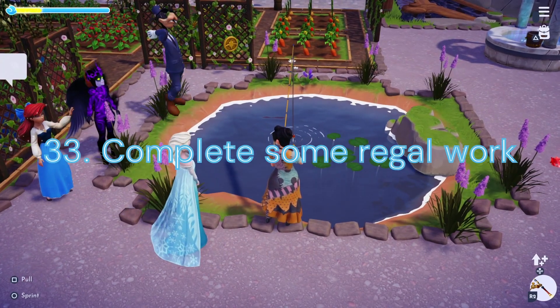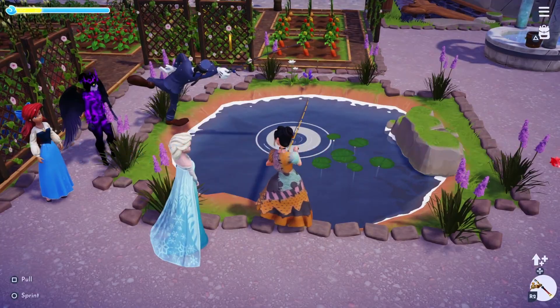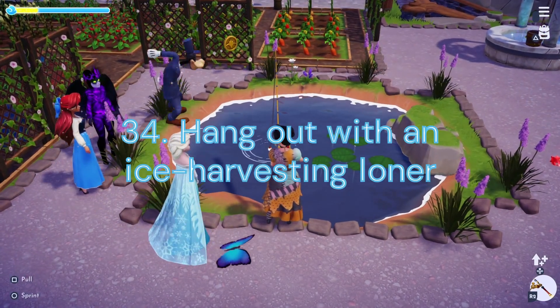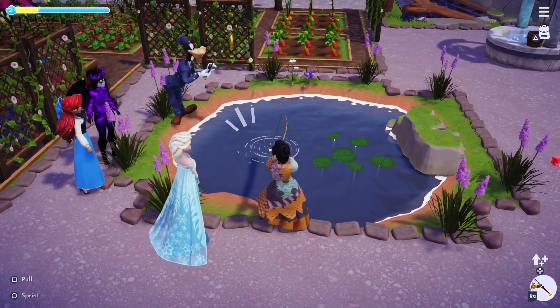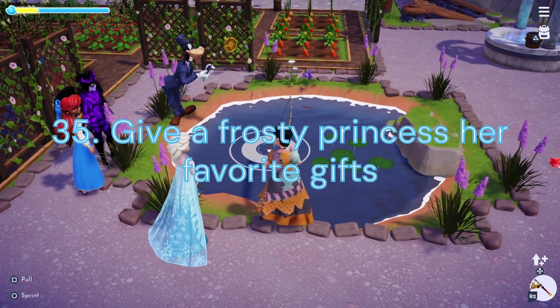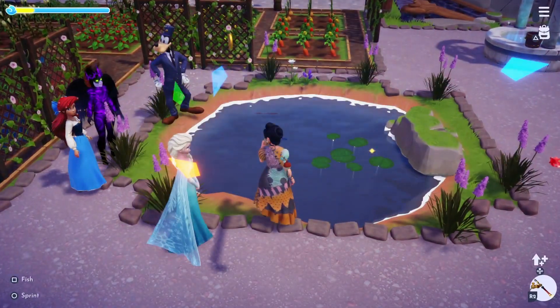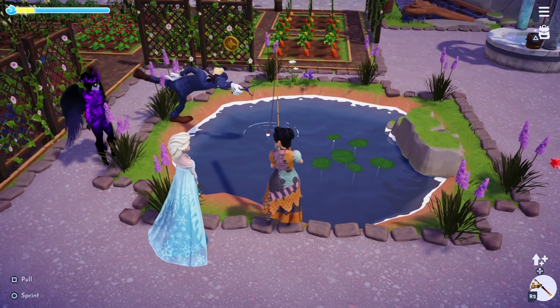Duty 33: Complete some Regal Work. We will need to complete another 15 Dreamlight Duties. Duty 34: Hang out with an Ice Harvesting Loner. We'll need to hang out with Kristoff for 30 minutes. Duty 35: Give a Frosty Princess her Favorite Gifts. We will need to give Elsa her Favorite Gifts 5 times — this will take about 2 days to complete.